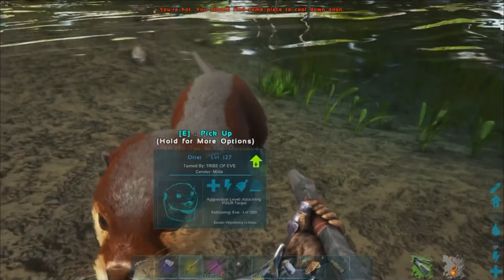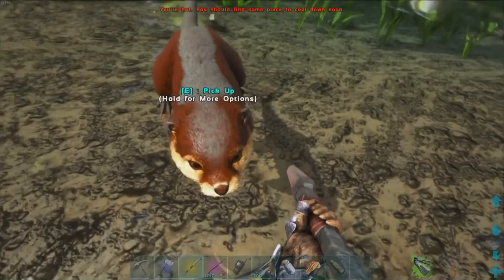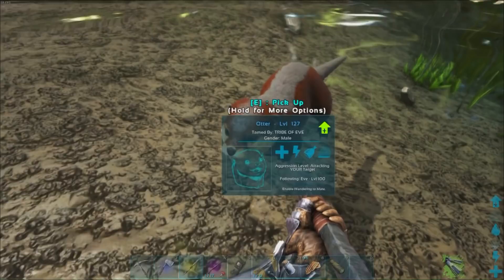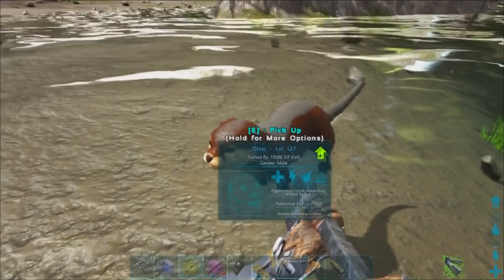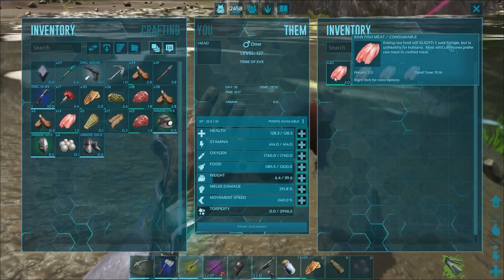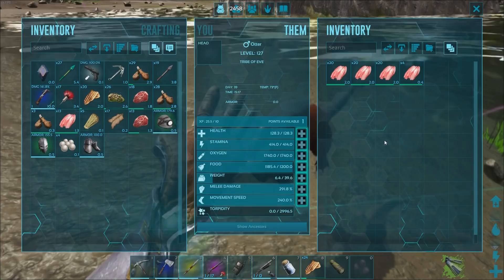So I'm back up and here is our surviving otter. Unfortunately we killed the other one with our Mastercraft Pike. Ended up taming out at level 127. Let's check its stats. It got us some silica pearls and some fish meat. We've got health of 128, which is pretty low. Stamina is 14, which doesn't really matter because we're not riding this guy.